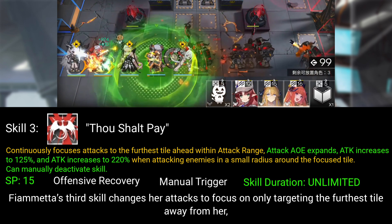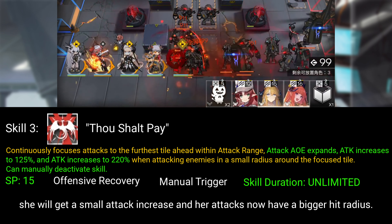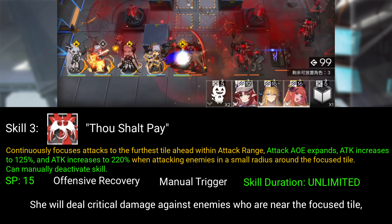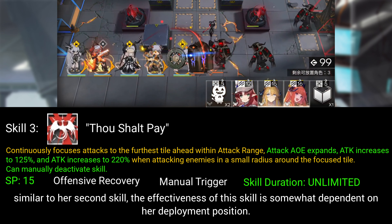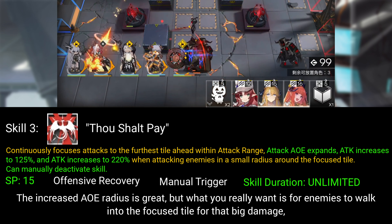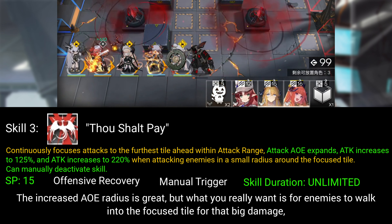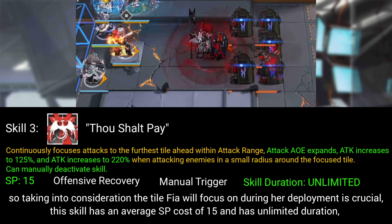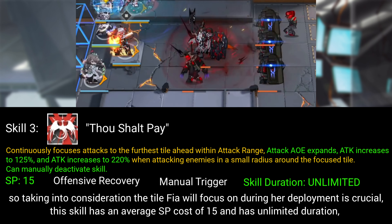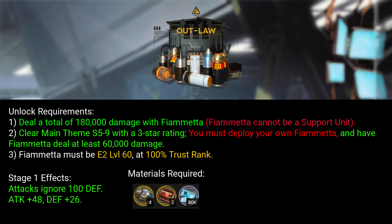Fiametta's third skill changes her attacks to focus only on targeting the furthest tile from her. She gets a small attack increase and her attacks now have a bigger hit radius. She deals critical damage against enemies who are near the focused tile. Similar to her second skill, effectiveness is somewhat dependent on deployment position — what you really want is for enemies to walk into the focused tile for big damage, so considering which tile Fiametta will focus on during deployment is crucial. This skill has an average SP cost of 15, has unlimited duration, and can be deactivated at any time. It is Fiametta's consistent damage skill.